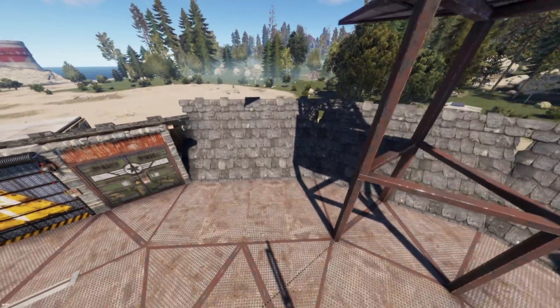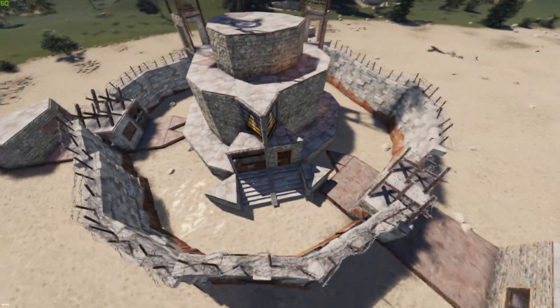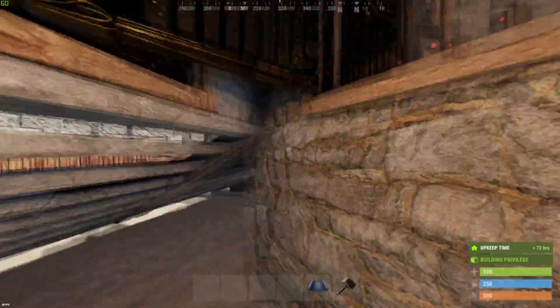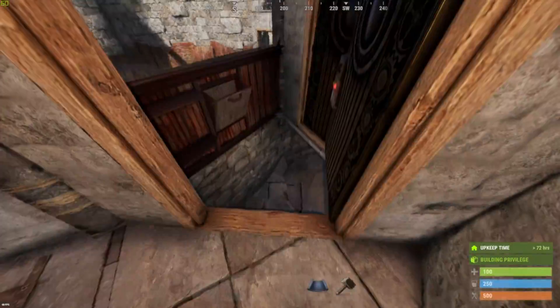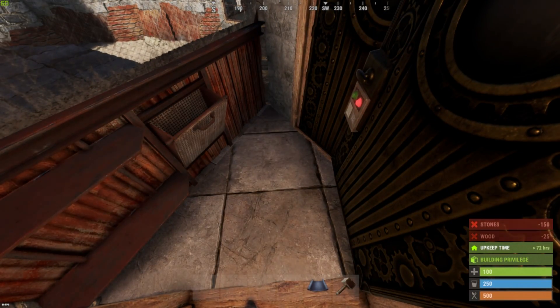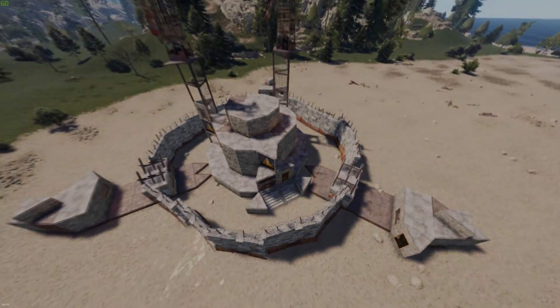There is one little thing you should do differently when building the basic base. You need to change the airlock so that it provides more stability to the rest of the base. The pit behind the exit door needs to be turned into a raised foundation. If you have already built the pit, please consider soft side picking the low wall and the foundation. Let's jump into the build.